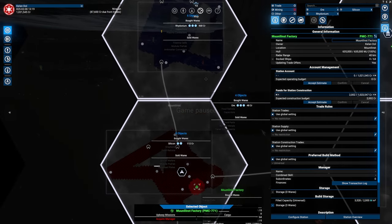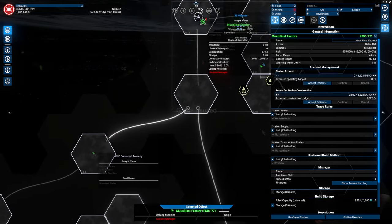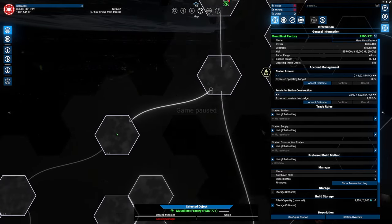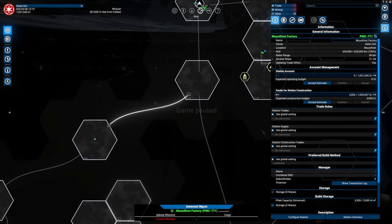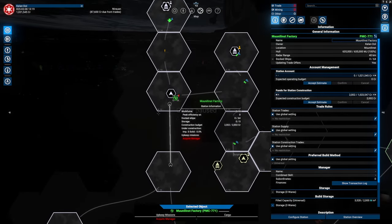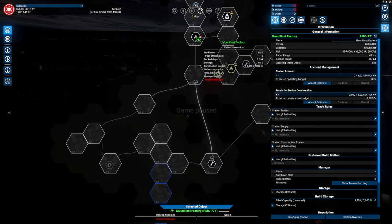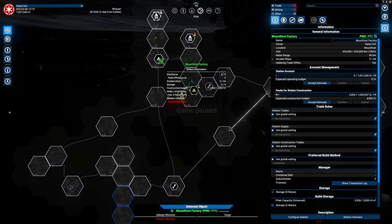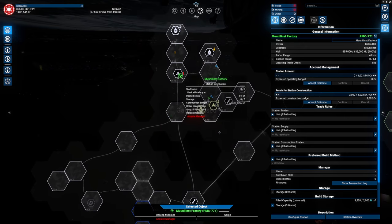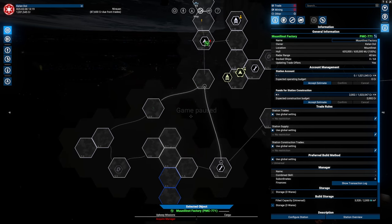I don't want to waste level 3 pilots on distribution. I don't want them to think about where to mine — I just want them to mine and let a manager worry about where to sell it. For advanced trading I'll just let them go, because silicon wafers with the Mandalorian series was absolutely perfect. We made a lot of money with that. I definitely want to have a better economy than previously.